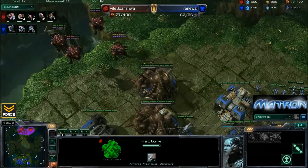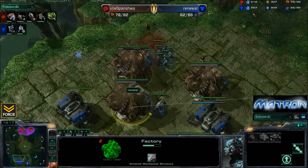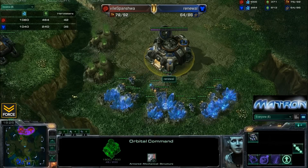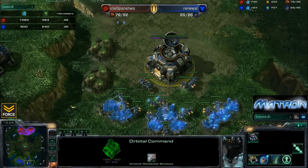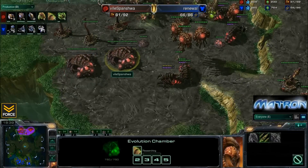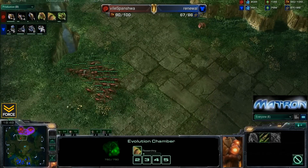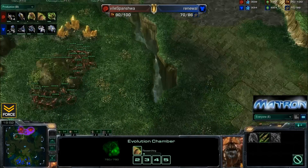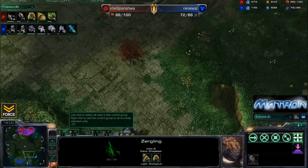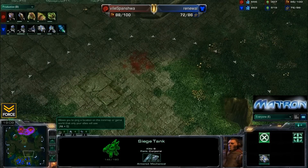Finally, it looks like we have another set of contaminates coming in here. All these overseers have plenty of energy to do it, but it looks like the factory and the starport weren't actually producing anything - so losing an overseer there for nothing. Renewal has expanded behind this, so he's got a pretty good economy at this point, with double mules. He's got 35 SCVs to the 42 drones of Spinisha. Back in Spinisha's base, it looks like we have Neural Parasite as well as some more infestors, and finally melee and carapace upgrades coming. When he does favor a lot of lings and infestors in the mid-game, he likes to have upgrades on those lings - they're going to be able to do a lot better against bio.